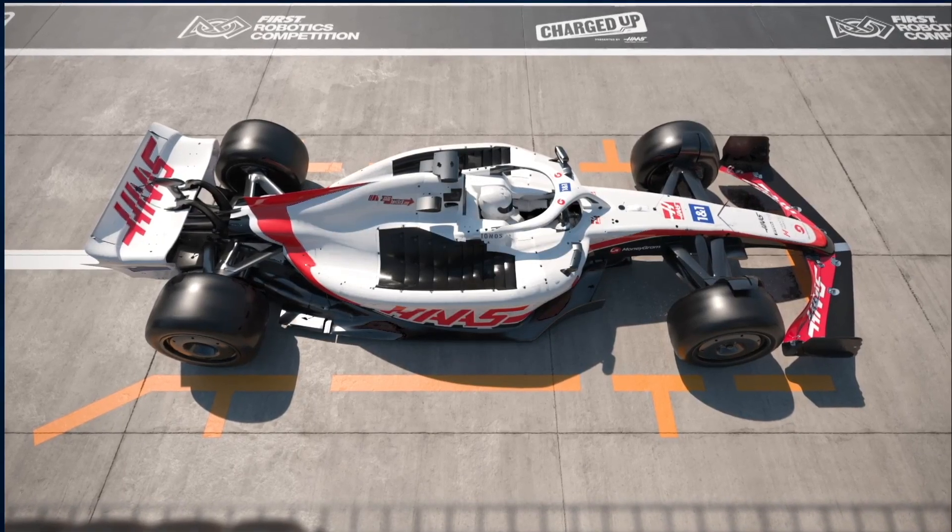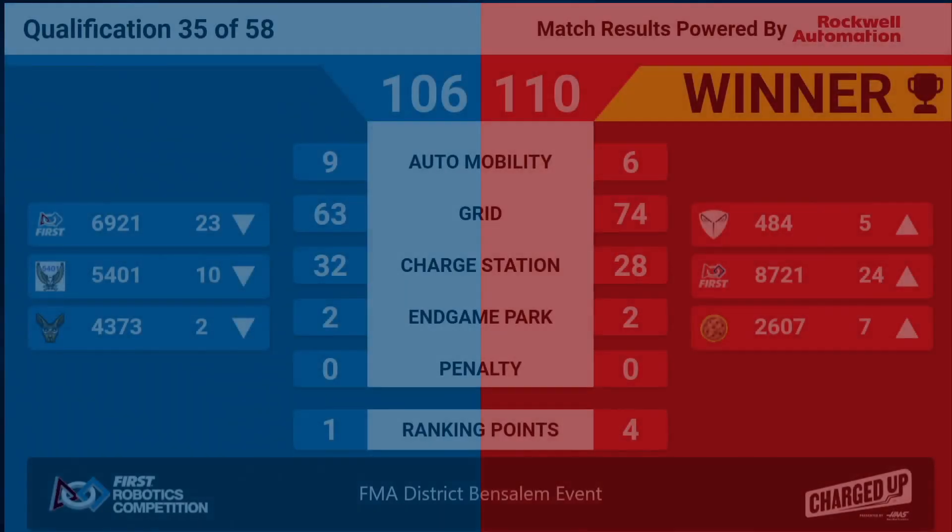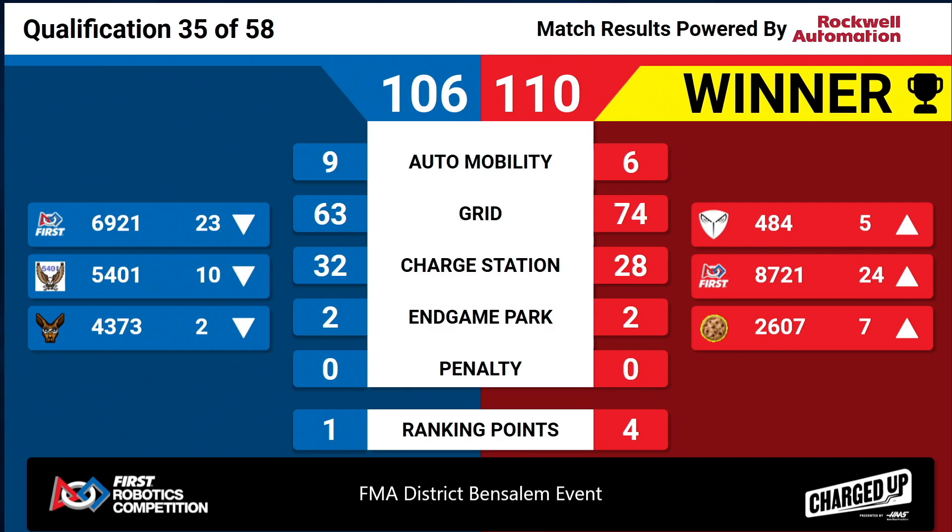The win in that match goes to the Red Alliance — a four-point difference with a score of 110 to 106 in a clean match. The Grid making the difference in that match for the Red Alliance. That helps move up the teams for the Red; Fighting Robo Vikings jump into seventh.